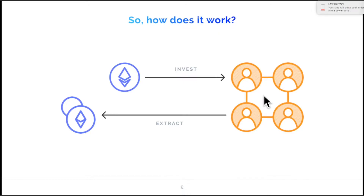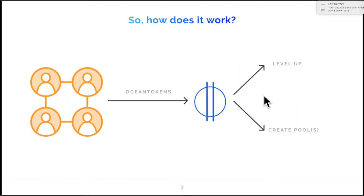A pool, in the sense I'm talking about, is a money storage system. As a player you can invest Ether into it and take it out whenever you want, and based on the dynamics of the system — how everybody else invests and takes out their money — you have a chance of earning more than you put in. If you stay in the pool for longer, you earn ocean tokens which you can use on the platform to level up, gain access to premium pools, and create your own customized pools.